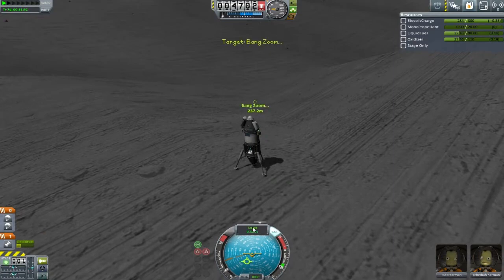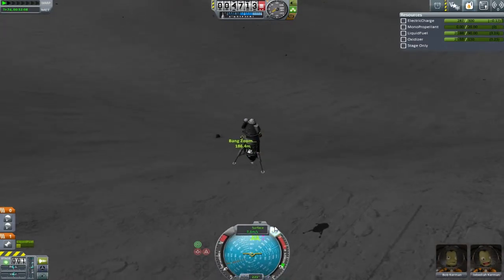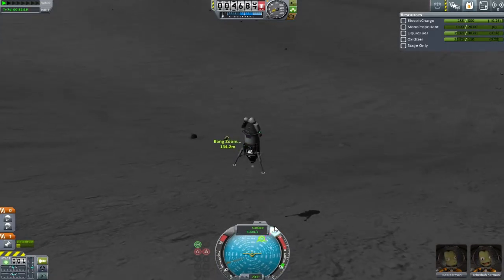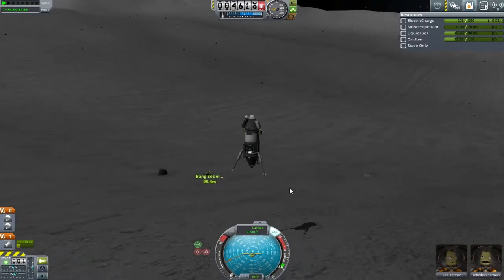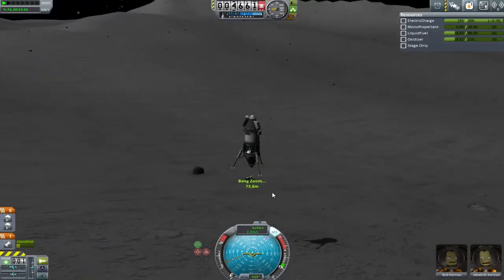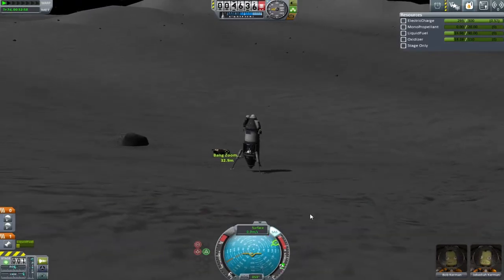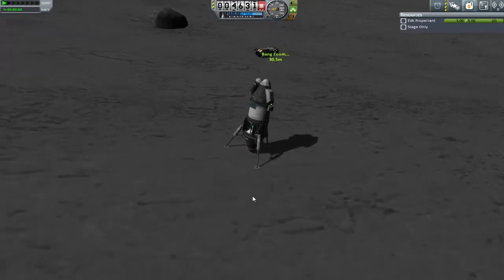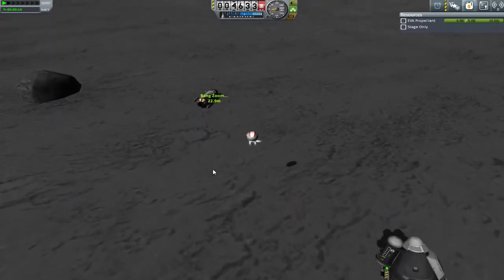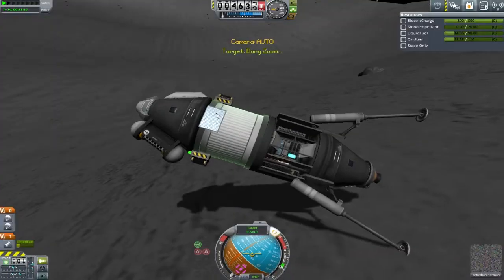That was fine, I could deal with that. All we need to do now is just bring ourselves down with a tiny little bunny hop down the surface to bring ourselves within — I believe it is the 30 metres — for the Kerbal attachment system fuel pipes to go across. Bringing it down close to the vehicle is not the end of this mission. First, we need to get at least one of the Kerbals out to start playing around with the fuel pipes, and at the same time just try and have some general tomfoolery on the moon.